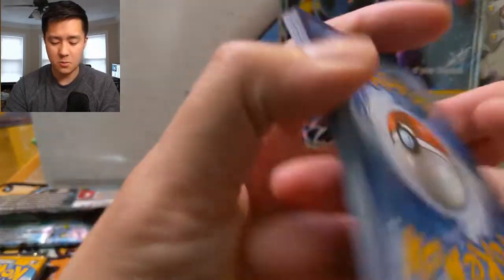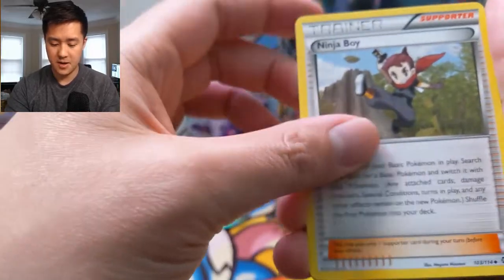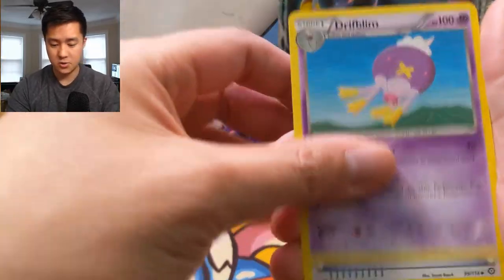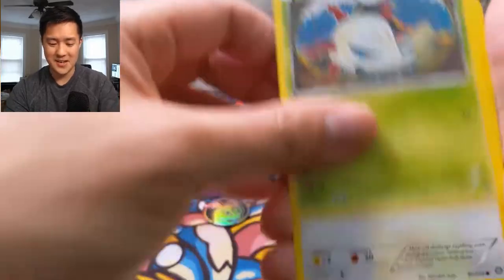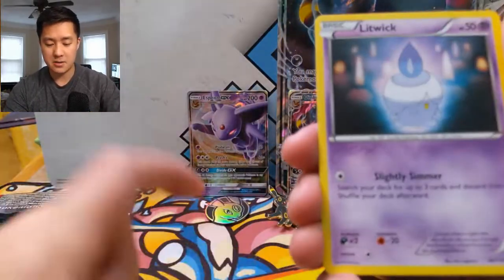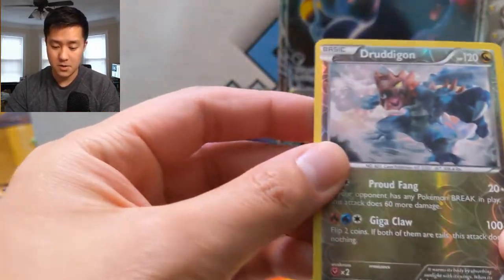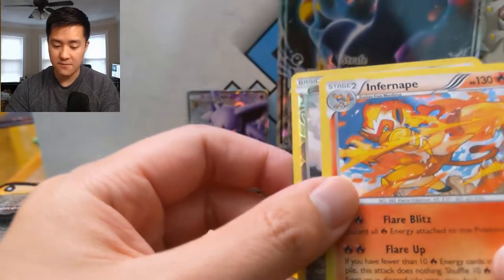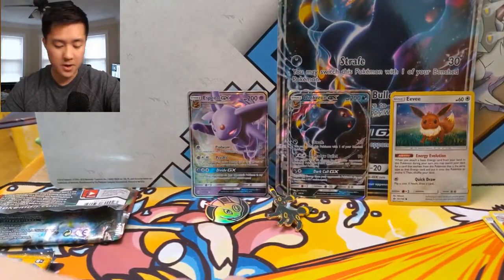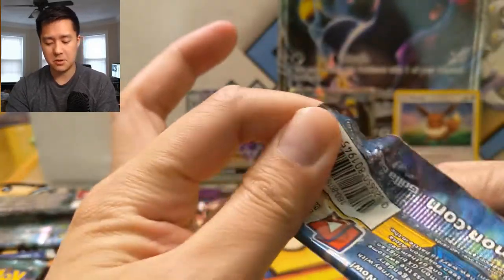On to our next XY pack. We have a Ninja Boy, Drifblim, Captivating Poké Puff — that's funny — Larvesta, Rockruff, Ponyta, Meowth, Litwick, a Druddigon for our reverse, and then an Infernape holo. No ultra rares, but pretty good solid pulls.